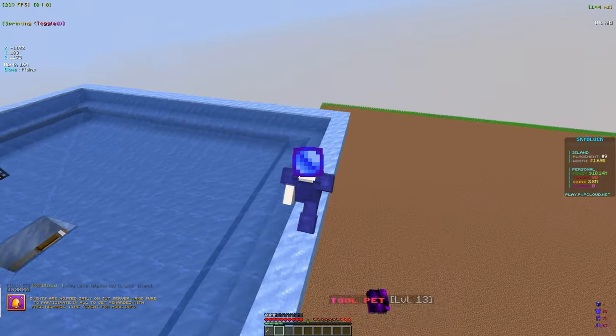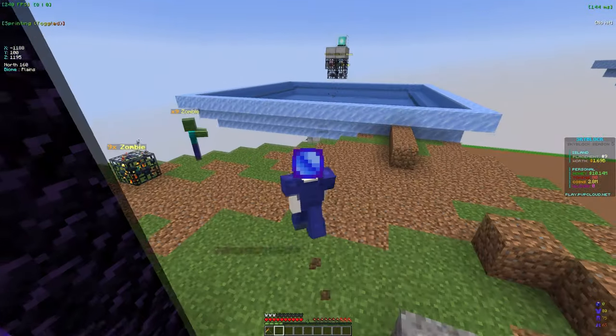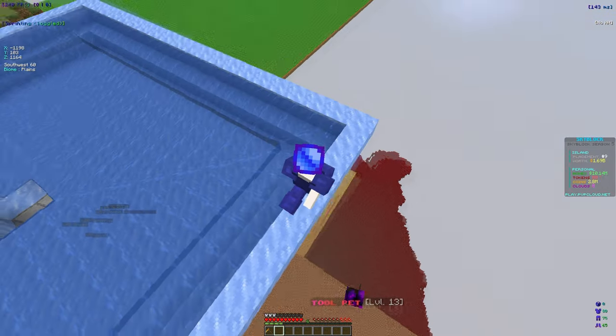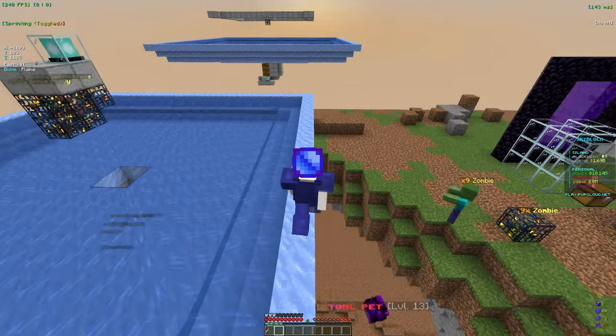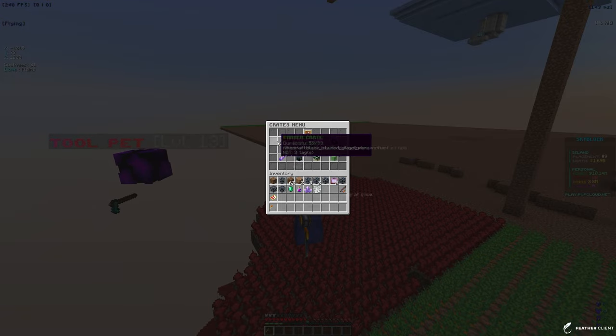There are also stash events in chat, which are basically just envoys where chests spawn in PVP and drop some good rewards. If you like PVP that's pretty good. There's also the dark zone, which is basically a zone with mobs and its own shop and everything, but I think we're just focused on farming and getting our hoe leveled up.